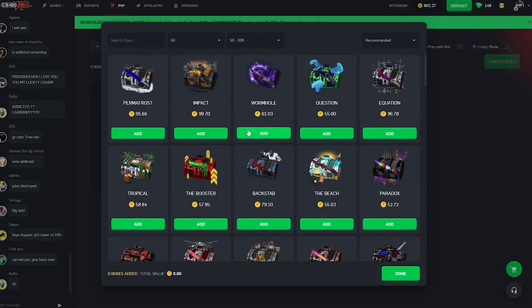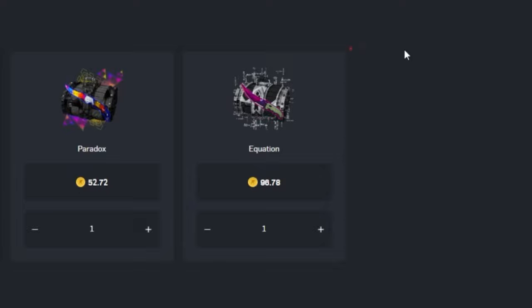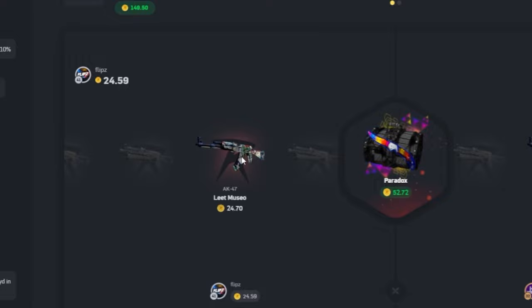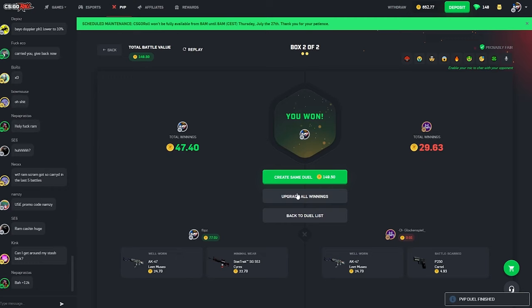Now I think we're definitely in profit. Let's go ahead and make another battle — about the same price but we're going to go for an Equation and a Paradox, 149-coin battle. Equation really paid off for us in the last video — gave us some good pulls. Paradox up first — that falch knife marble fade looks really damn nice, I need that. Okay that's like 20 coins. Second one, it's all down to this one — okay that's a W but also an L if you know what I mean.